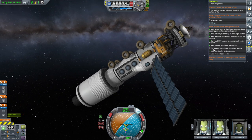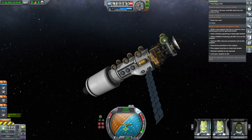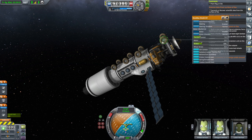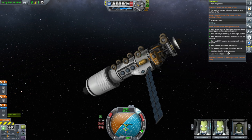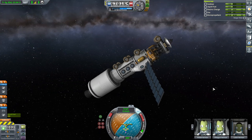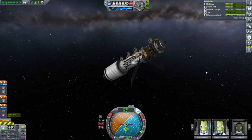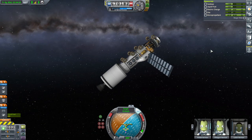It occurs to me belatedly that when the contract says motorized wheels, it might not mean just any motorized wheels — it might mean the big ones. I seem to recall that being an issue on a contract in another version, and I doubt that has changed. So I think these wheels, even though they are wheels and have motors, do not count. The rest of the missions have already paid for this launch so we're not bad on money, but we probably have to send another version with different wheels. We'll see.